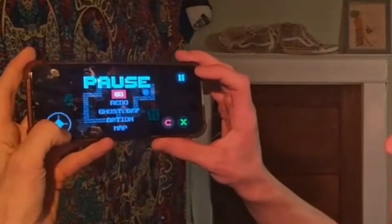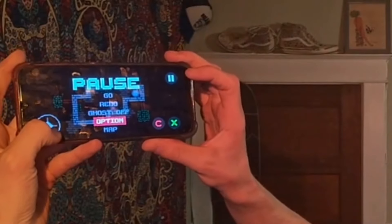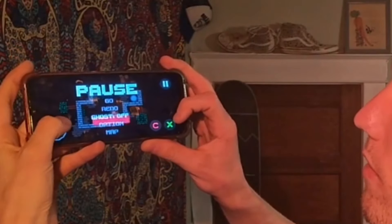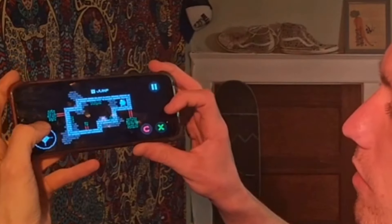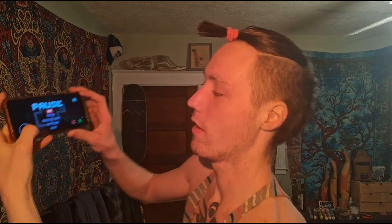Now you can navigate the menu the same way you do on your desktop or any version of the game, because it's the same inputs — up, down, left, right, X and C — all that on your phone.